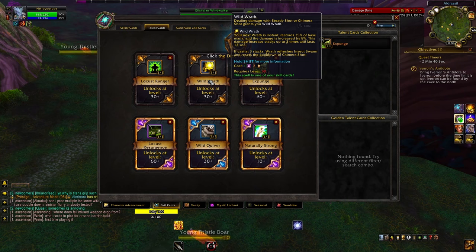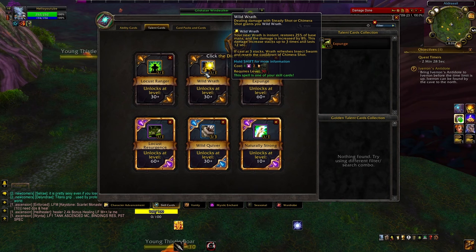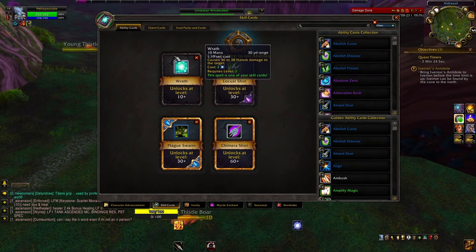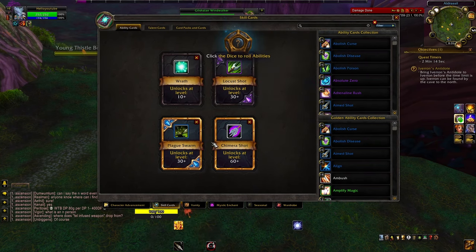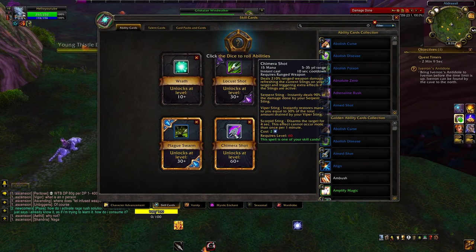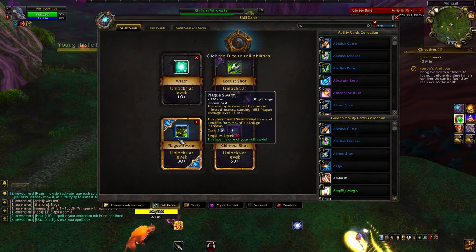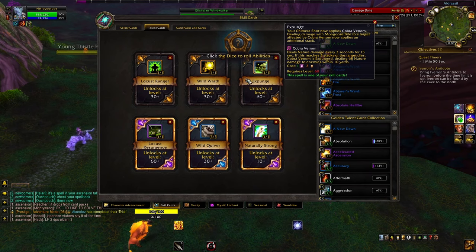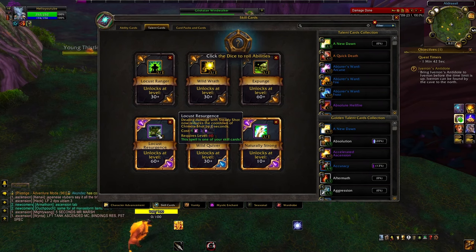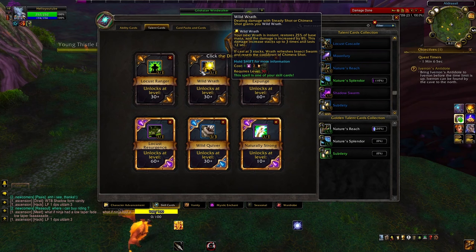Now that crisis has been averted, I have something called Wild Wrath — it makes it so I can get an instant cast Wrath, which refreshes Insect Swarm on the target, synergizes with another thing, and resets the cooldown of Chimera Shot. The idea behind my build is to reduce or reset Chimera Shot's cooldown so I can constantly be shooting it. Chimera Shot instantly deals 90% of my Serpent Sting damage — so this is all nature damage. Plague Swarm is another version of Insect Swarm I have here. Every time I deal damage with Steady Shot, it reduces the Chimera Shot cooldown by two seconds. With Wild Wrath at three stacks, it resets Chimera Shot's cooldown and refreshes Insect Swarm — essentially free constant damage.